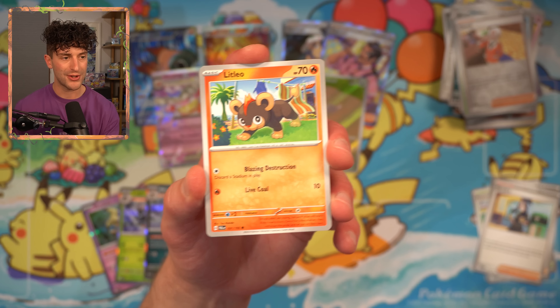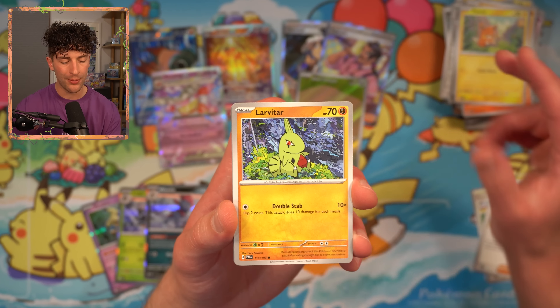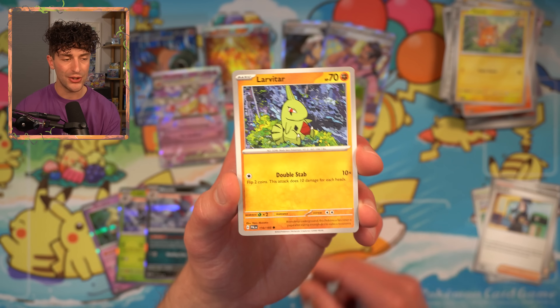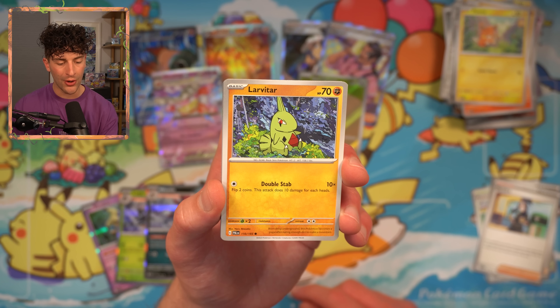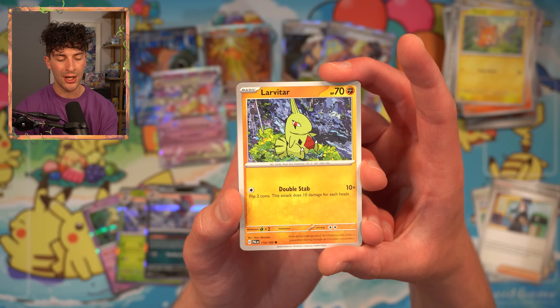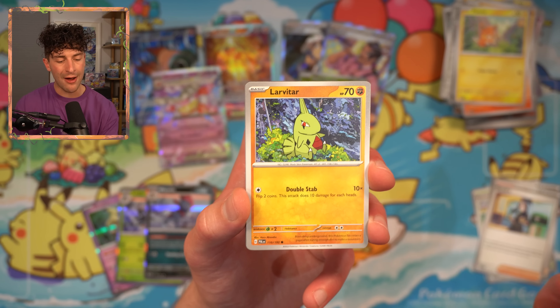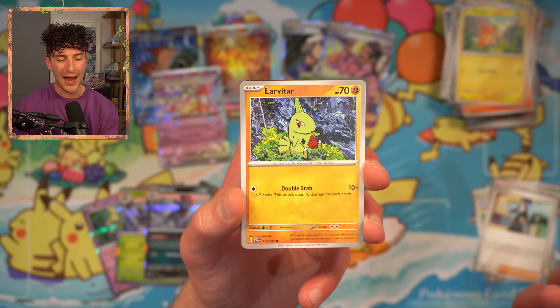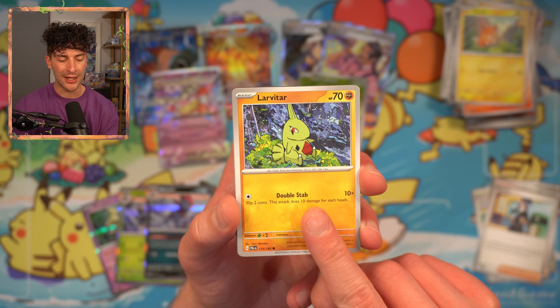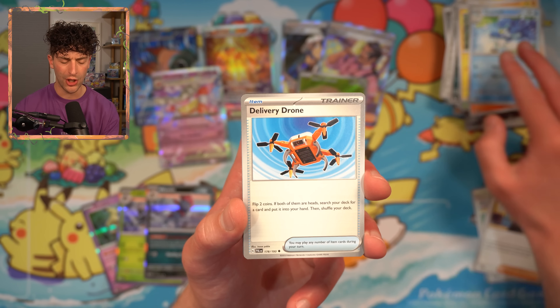There's Litleo. Rockruff. Pormo — they're in the last set, give Pormo a break. This is Haru Akasaka — this is a new artist that I just noticed a few days ago. They have a really distinct art style. I'm pretty sure they illustrated the Oricorio in this set, which is actually a decent card. I'm really liking how their Pokemon illustrations are really simple — not a whole lot of shading — but their backgrounds are ultra detailed. It gives the card the effect of the Pokemon just popping out into the foreground. The background looks so vibrant and detailed — really cool technique. We've got Quaxwell.